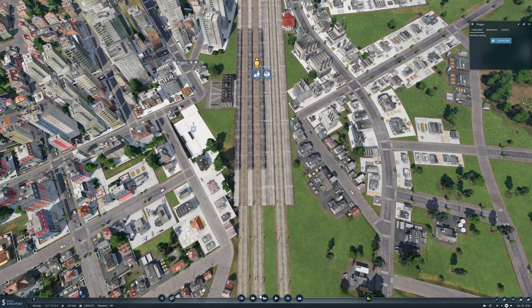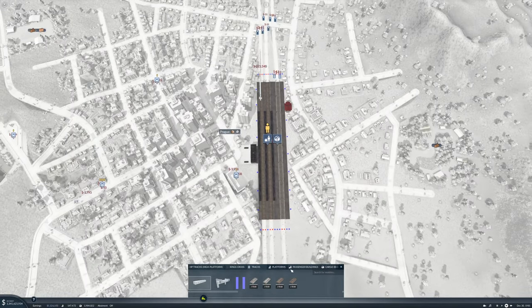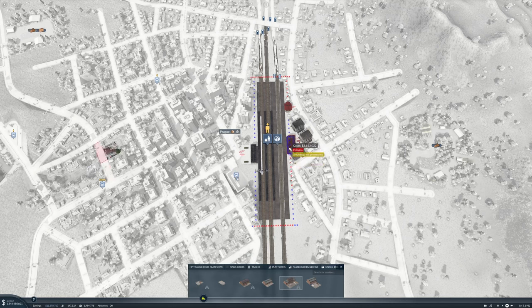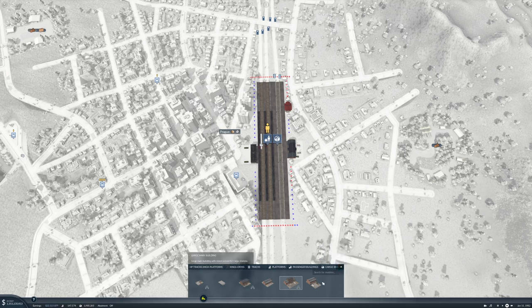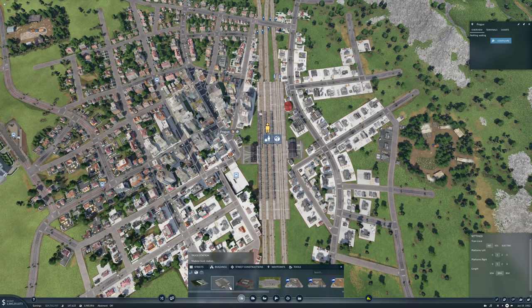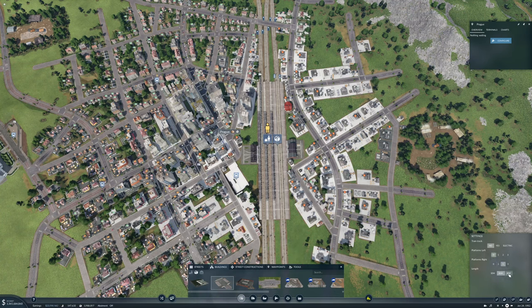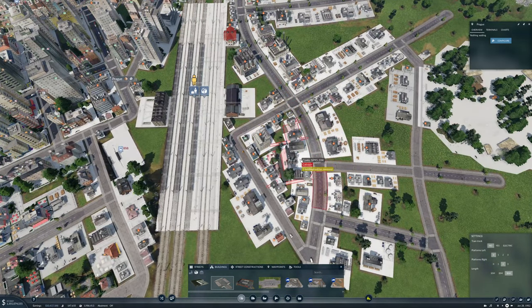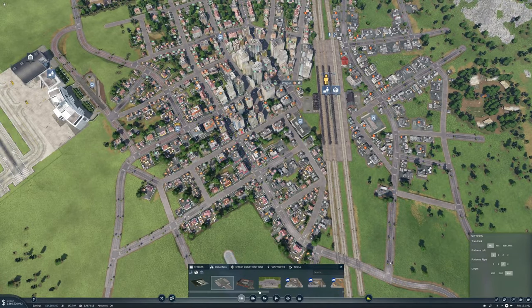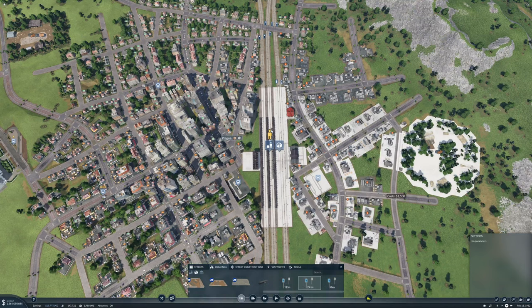We can unload it here but we can't distribute it. We're going to configure this a bit with cargo buildings. We'll put a large cargo building there, and then we need some cargo platforms here — at least two platforms. We'll put that over here. It'll tear out a bunch of houses which is unfortunate — sorry guys, you're going to have to move.